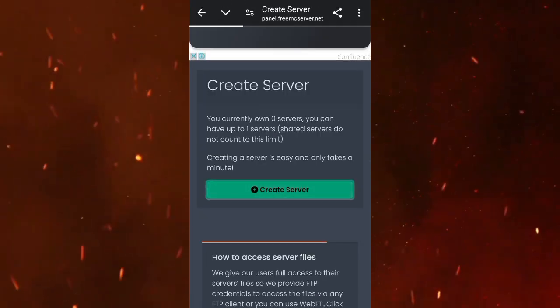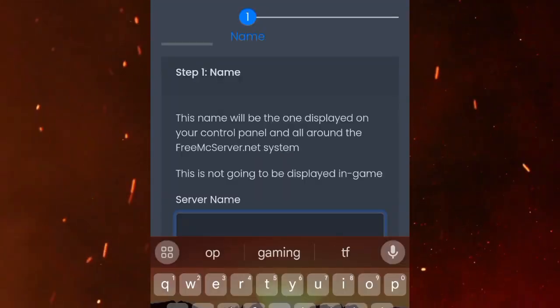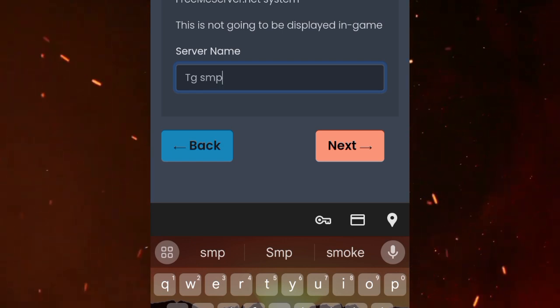You will see the interface and then you will see the same page. Then you will see the name of the server — I will name it TGSMP.